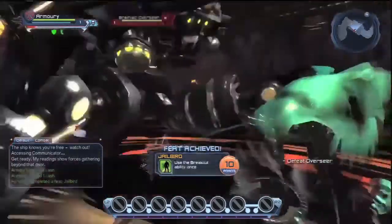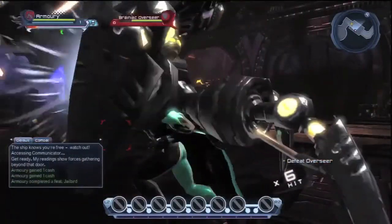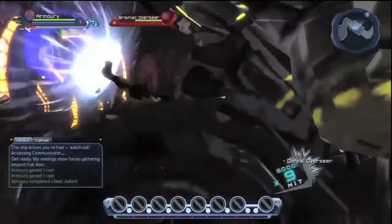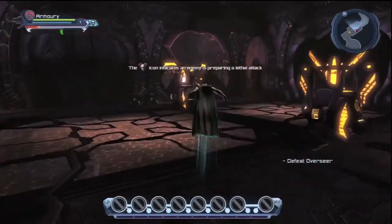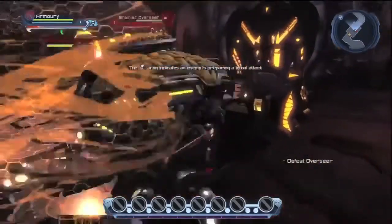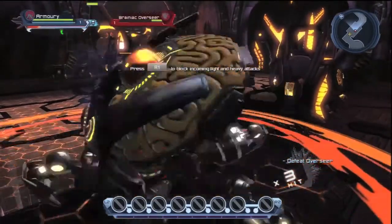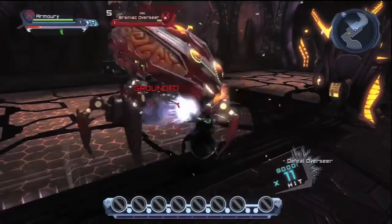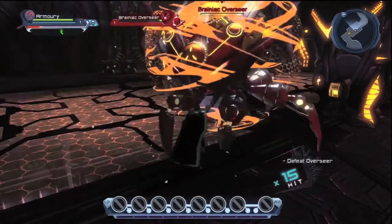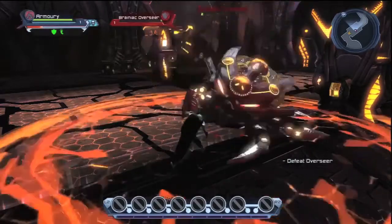As you can see there's a skull, so they're going to attack me. And when they shut down, you attack him. So obviously, when he shuts down, you attack the Overseer. The icon indicates that an enemy is preparing a lethal attack. So all you do is hold R1 to block, and then let them attack you while you're blocking. And then once the Overseer is shut down, you attack it.